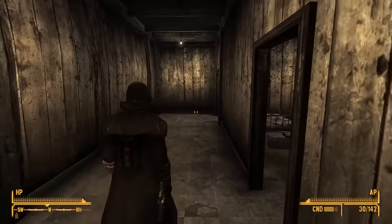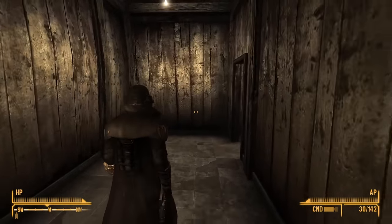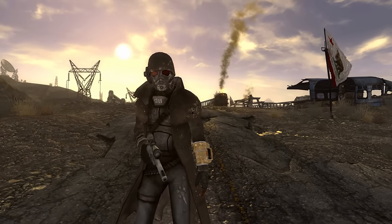There are two different kinds of Ranger armor in Fallout New Vegas: Ranger Patrol armor and Ranger Combat armor. The combat armor is the iconic outfit from the cover of the game, so that is likely the one you're looking to get.